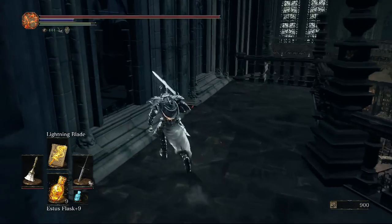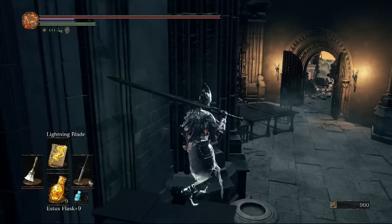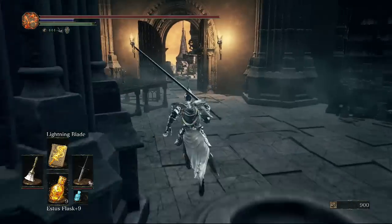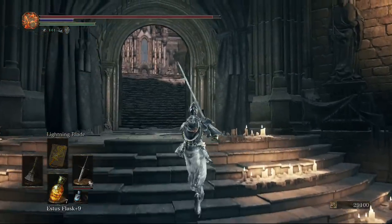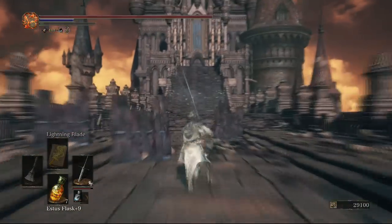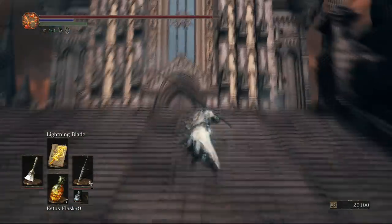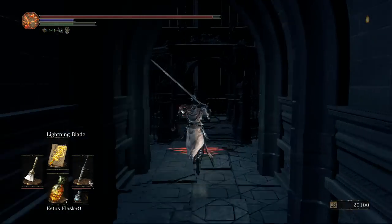Going over to the left, we drop down to the room just before where we got the Flesh Bite Ring. From here head back out to where we first came outside, then make your way to the main boss bridge where the last shortcut from the bonfire was. Head up and all the way across the bridge.